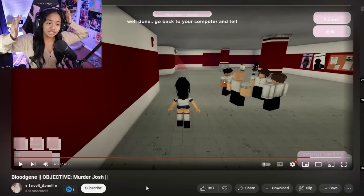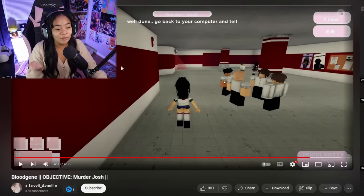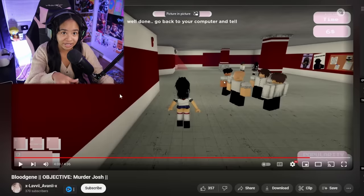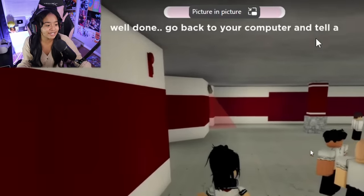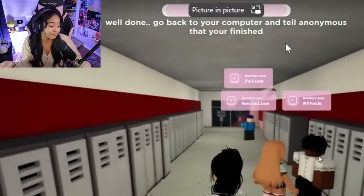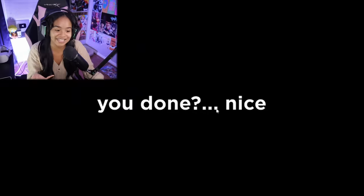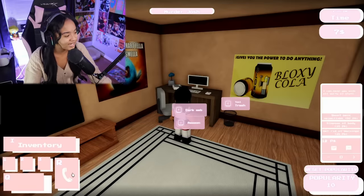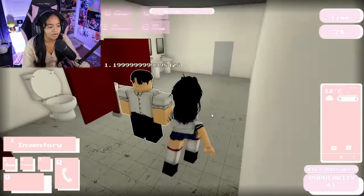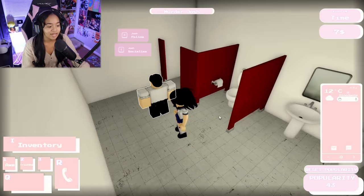I just watched a video by XLaviAvani — link in the description. I think my game actually glitched, because when she completed everything and got rid of the body, it said 'Well done, now go back to your computer and tell anonymous that you are finished.' But when I went home it didn't say that. I'm gonna try to restart and hopefully it works. It is a beta so I can't be too hard on it.